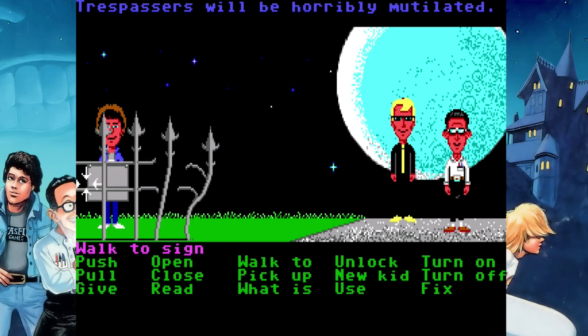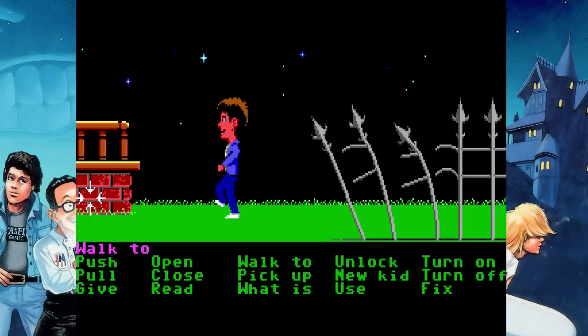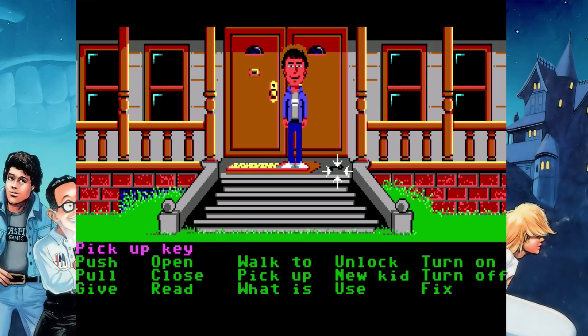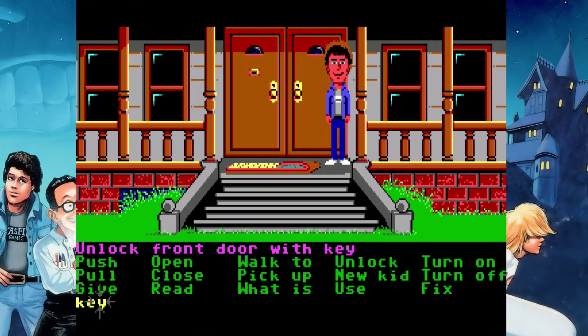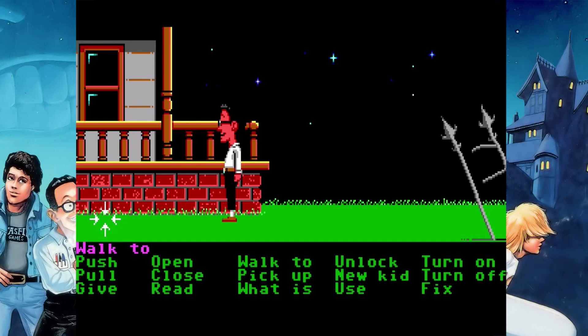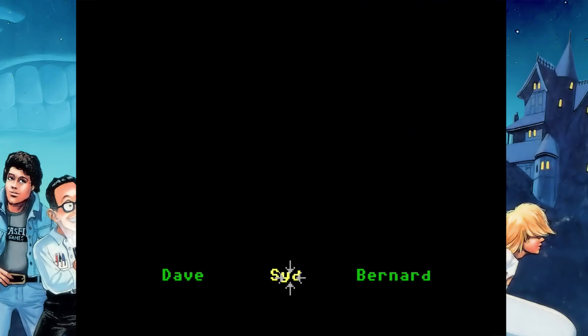That's a pretty iconic sign, by the way — 'Trespassers will be horribly mutilated.' That's a sign that's not in the NES version of the game. We have a ton of commands down here we can use: read, open, pick up. So we just move that doormat out of the way, pick the key up, unlock the front door, and then Dave is going to sit there for a significant portion of the gameplay while Sid and Bernard do most of the important work.